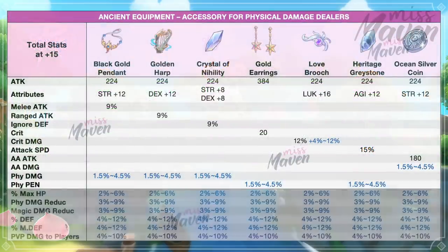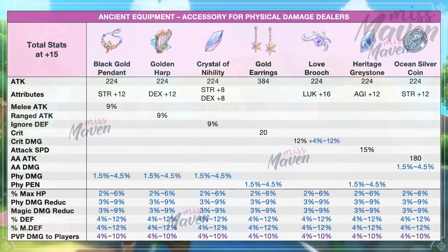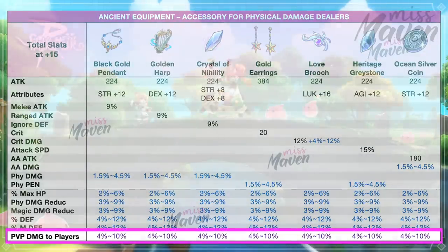The other random attributes that you can get for these ancient accessories are more on the defensive side. Notably, for purple quality ancient accessories, the second line random attribute will grant increased damage to players in PvP and GVG.